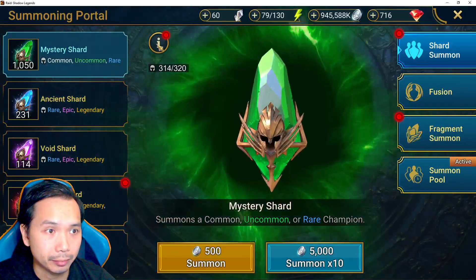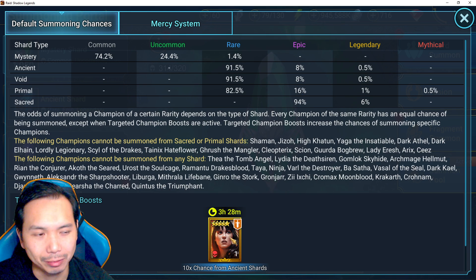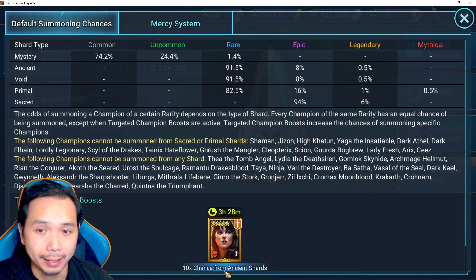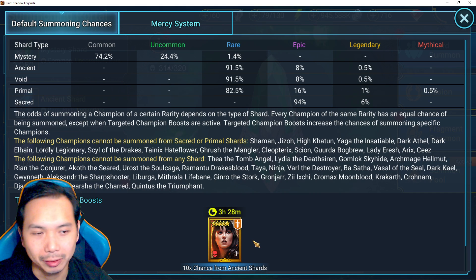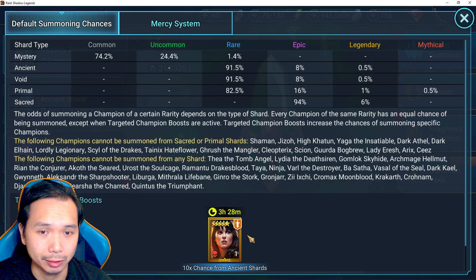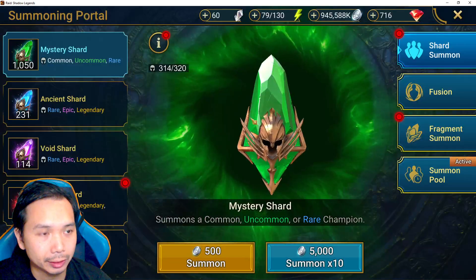Another thing going on right now in game — this is actually really sneaky slash really nasty from Plarium, because Plarium put Xena as a collectible from 10x chance from ancient shards only, which is actually bonkers. I don't know why they would do that. They're basically doing this to make this champion extremely, extremely hard and inflexible to get. So if you were really desperate to get this champion, you would have to pull ancient shards, which are not optimal. Just totally ignore this.